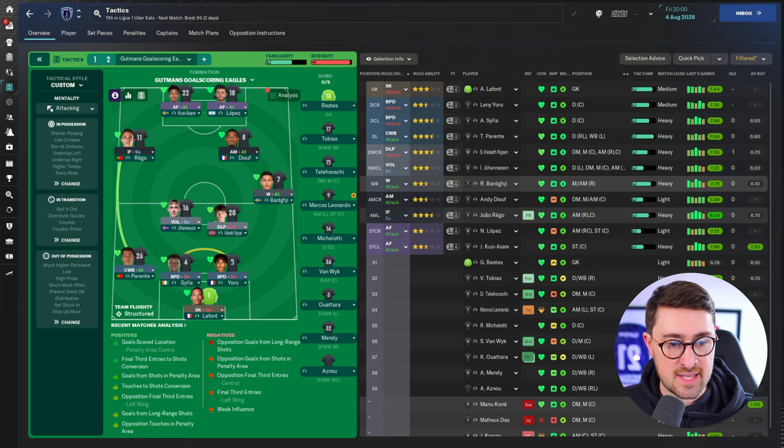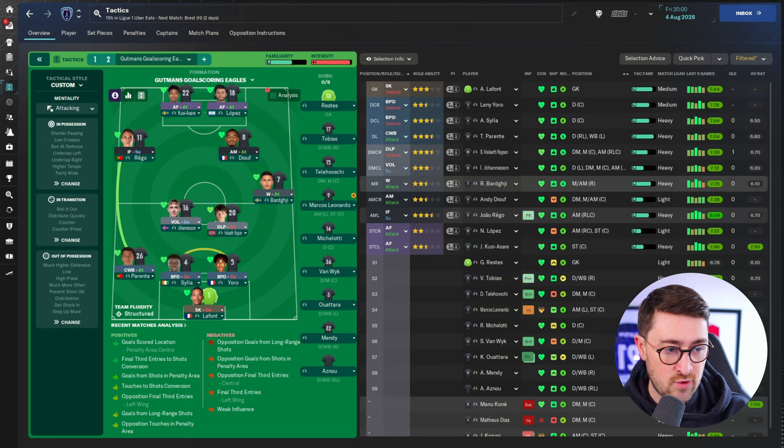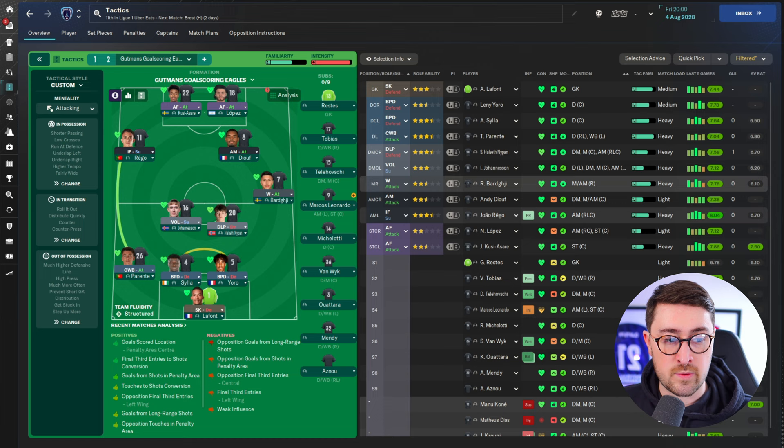He says the results have been great so far — very strong domestically, winning pretty much every trophy in his three seasons in charge. The aim is to break the Gutmann curse and win the Champions League by winning with kids, referencing not only Gutmann but also Alan Hansen's famous quote about winning nothing with kids. Hopefully that's not going to be the case for Stephen.